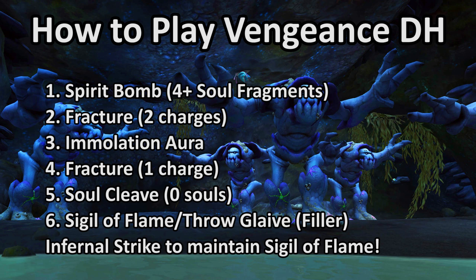Infernal Strike is off the GCD, so try to use it periodically to maintain Sigil of Flame on your targets and keep at least one charge on cooldown at all times. It adds a pretty decent chunk of AoE damage, so don't be afraid to jump around quite a bit. Using Soul Cleave is simple — never use it to eat up your Soul Fragments, but DO use it to dump pain immediately after you've cast Spirit Bomb. You will generate more pain than you can eat with Spirit Bomb, so Soul Cleave is a weak but still useful filler spell that will provide a small, steady trickle of healing — more than you'll get from Throw Glaive and Sigil of Flame.